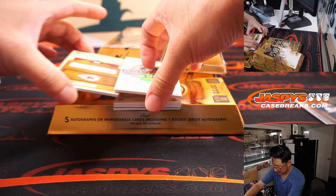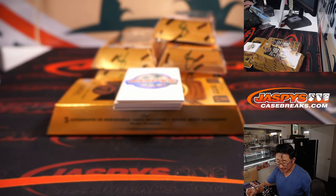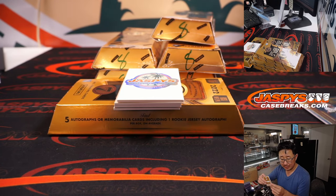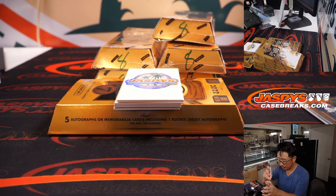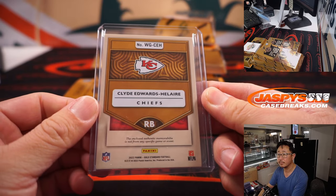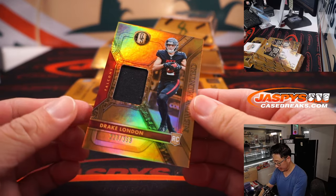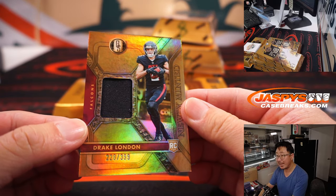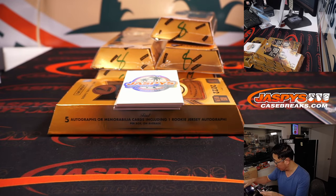And we've got Clyde Edward-Helaire white gold relic, 159 out of 299. That's going to go to Aaron and the Kansas City Chiefs. We've got Drake London, a piece of his jersey, 228 out of 399 for the Falcons. And the Falcons are a number block team.